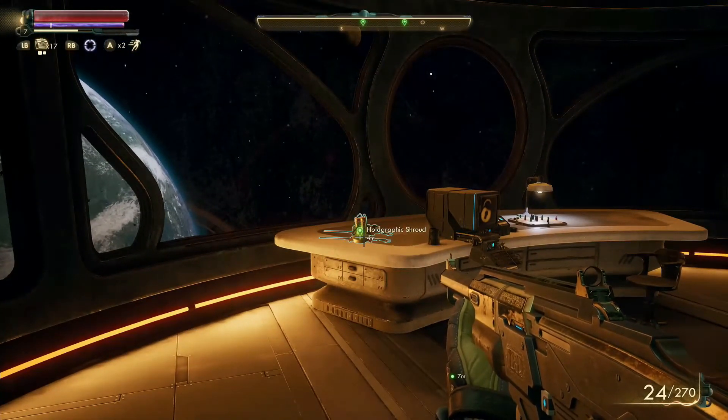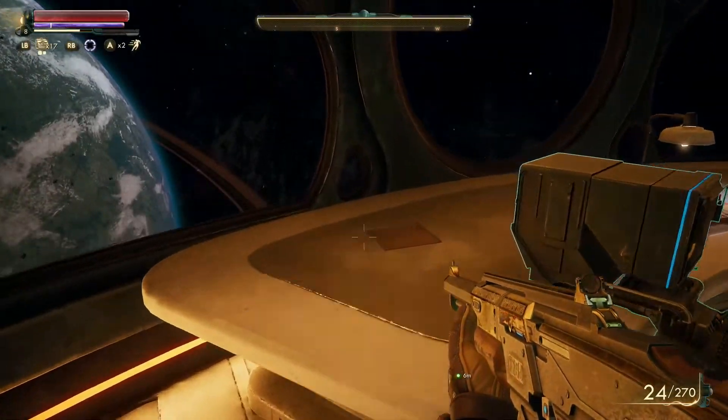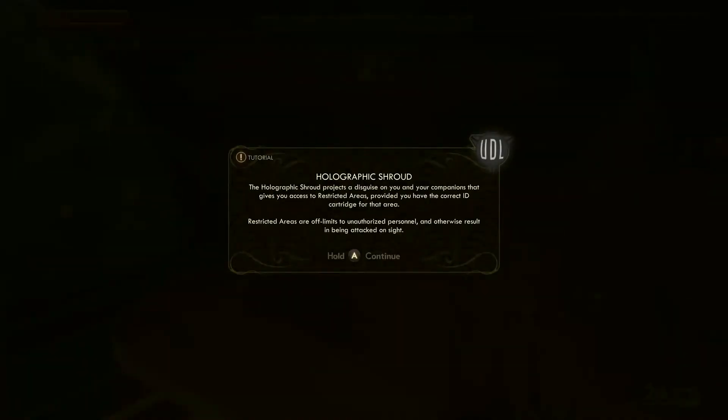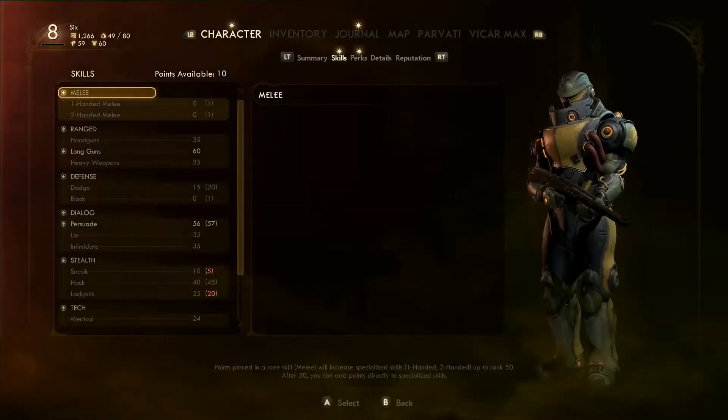Alright, let's go ahead and try on this holographic shroud — I have no idea what it does. We actually went up a level from picking that up? I'll take that. The holographic shroud projects a disguise on you and your companions that gives you access to restricted areas, provided you have the correct ID cartridge. Restricted areas are off limits to unauthorized personnel and otherwise result in being attacked on site. That sounds very, very useful, so let's go ahead and upgrade our skills.